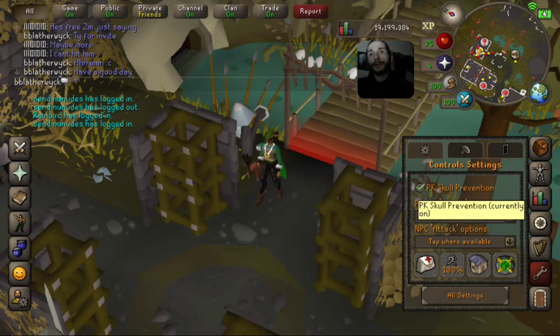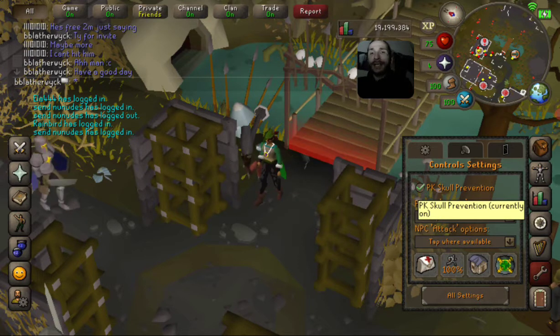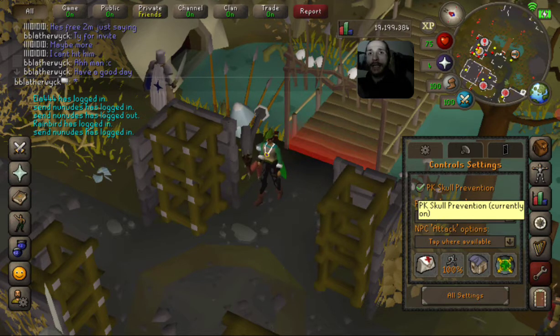Let me tick the run option so we don't misclick. The wilderness is a dangerous place — it's where PvP happens. We're technically in the wilderness right now but in the safe bank area at Ferox Enclave. In the wilderness, players can attack you depending on their level and where you stand. The further in you go, the higher levels that can attack you — at level 35 wilderness, anyone up to 35 levels above your combat level can attack you.